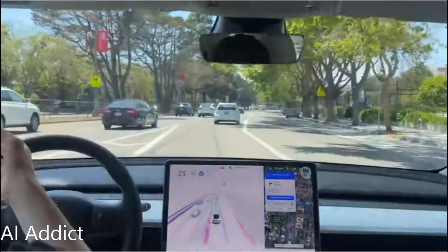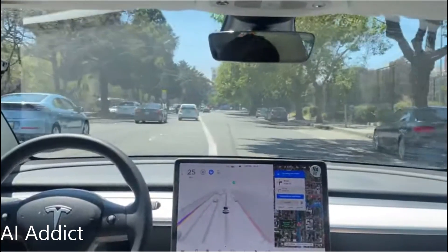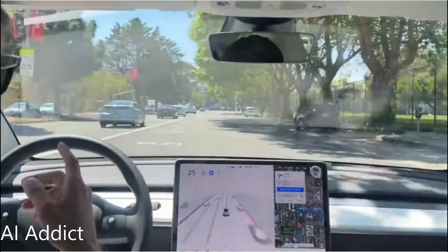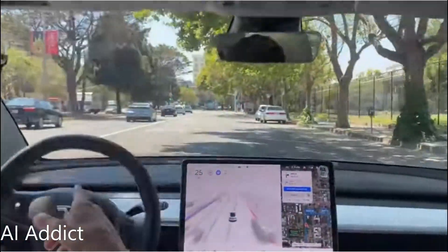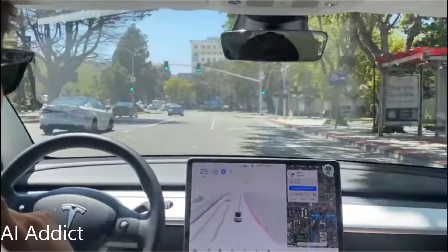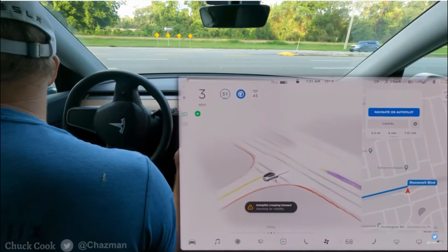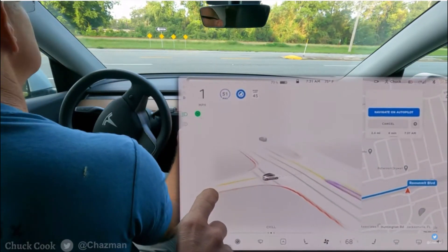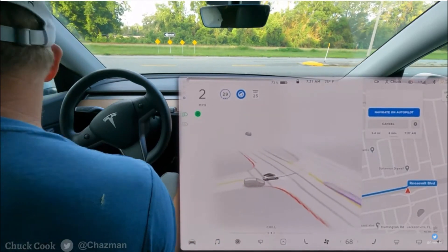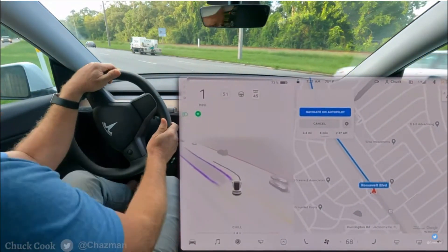Now we're merging back on the road. It's crossing a solid white line — oh, because we're making a right. But this is a bus and taxi only lane, and these are parking spots. We're now in the right turn lane, but it got us over way too early. It's sticking out pretty far and it needs to go — I'm having to hit the accelerator there for oncoming cars. I'll say that was a fail.